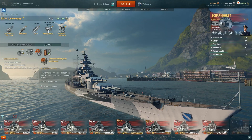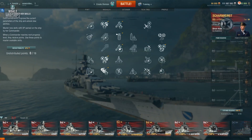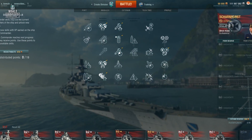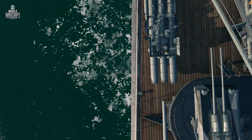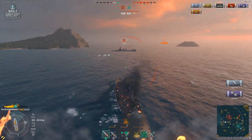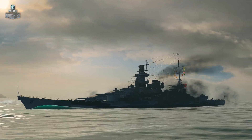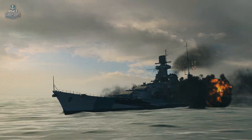And if you reinforce all this power with upgrades and commander skills, even the cruisers of higher tiers will have a hard time fighting her. Don't forget about the torpedoes that none of the battleships except for Tirpitz and Gneisenau have. Combining them with armor and speed that allows her to get close enough for a torpedo salvo, Scharnhorst is a formidable adversary.